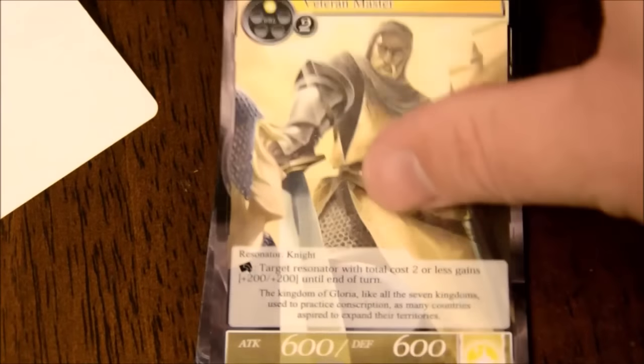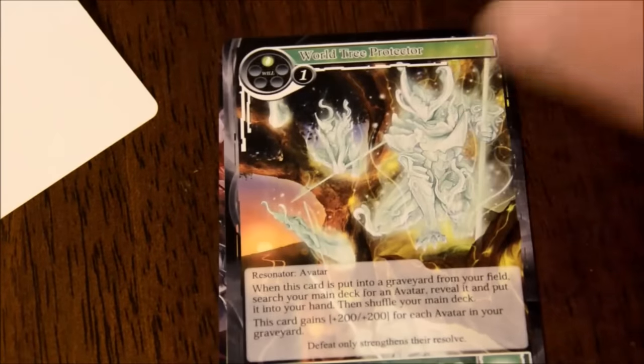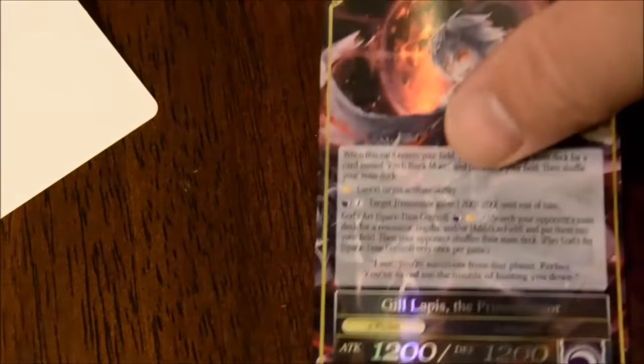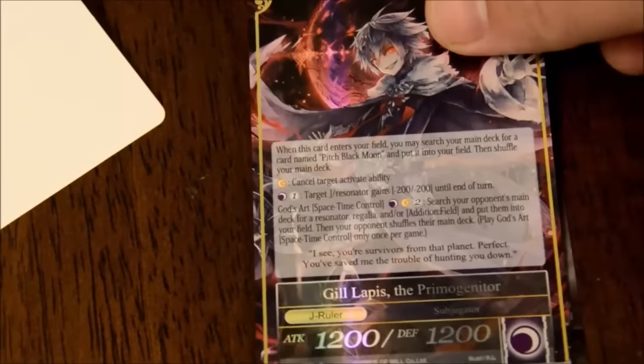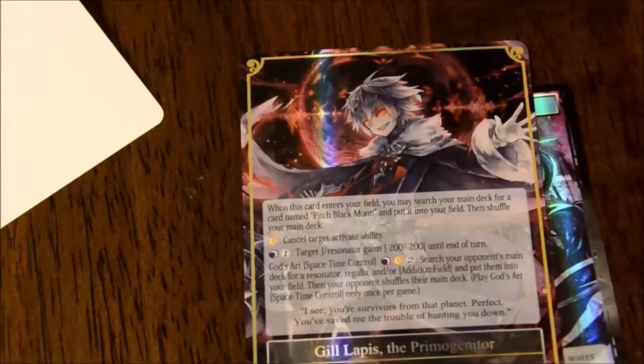We're getting closer to the end, which means we're going to see more and more doubles. World Tree Protector - so I can make my World Tree deck. And there's a new J-Ruler! Is that my first one? I think so, and he's the guy from the box - Gil Lapis, the Primogenitor. He's got a lot of text. So there's his ruler's side, and then he comes down to the field - boom, J-Ruler's side, and he smashes you with his text box. Happy to have gotten at least one J-Ruler, but there are usually several in a set, so I'm not as happy as I could be.